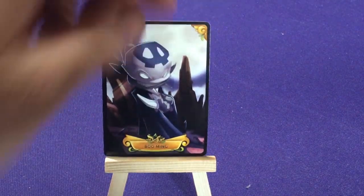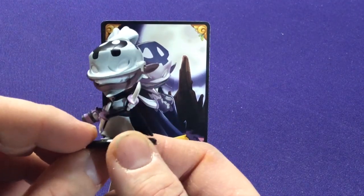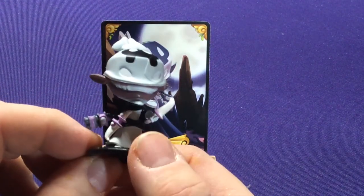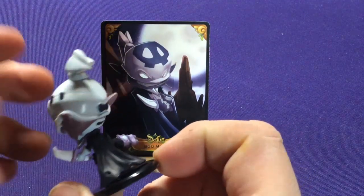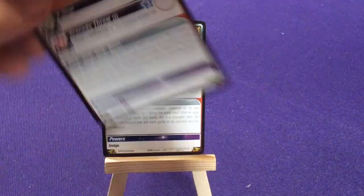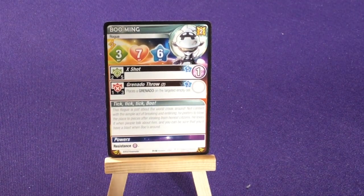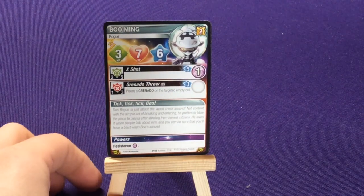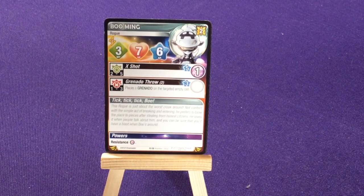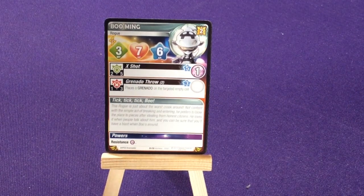Our next one is Booming — he's like this dark elf looking guy. He's got some knives out, a knife in his pocket, a little gun, a pretty sinister smile, a pirate do-rag — pretty evil looking. I love the artwork on the back of the cards too, it really makes the characters that much more vivid. He's a rogue. He has an X Shot spell and also a Granado Throw — you place a granado on the target enemy cell, and after a certain amount of turns it blows up and does damage.